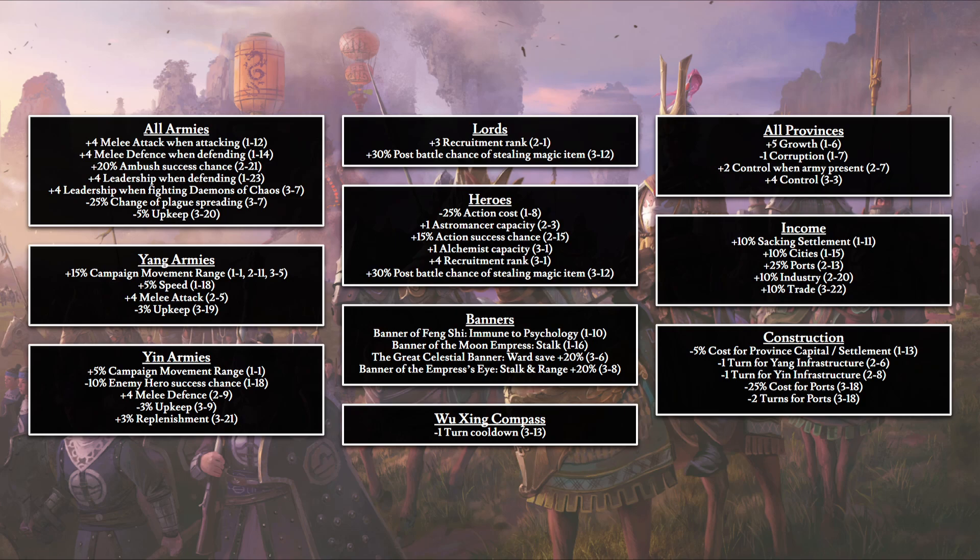For yang armies, additional bonuses of 15% campaign movement range, plus 5% speed for all units, plus 4 melee attack, and minus 3% upkeep. For yin armies: plus 5% campaign movement range, minus 10% enemy hero success chance, plus 4 points of melee defense, minus 3% upkeep, and plus 3% replenishment.